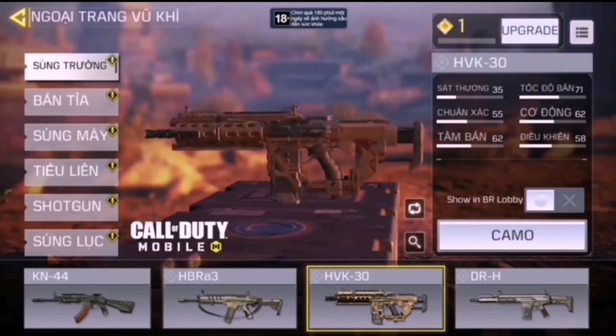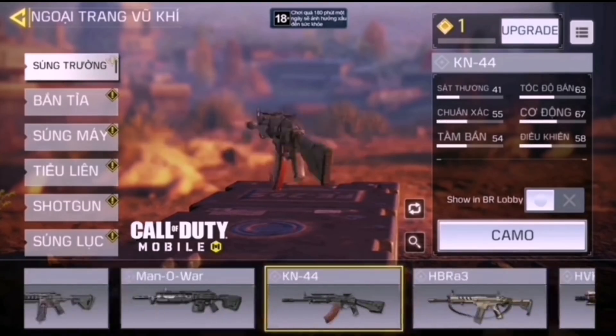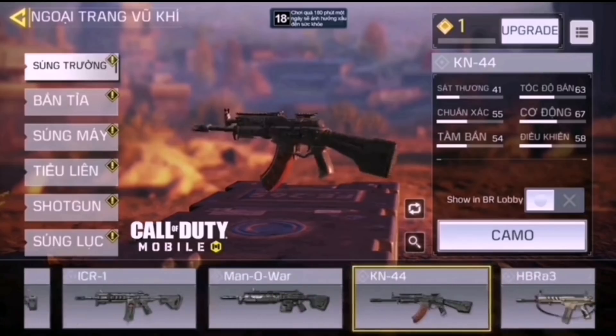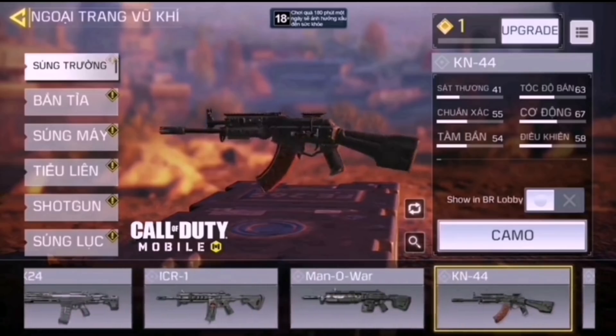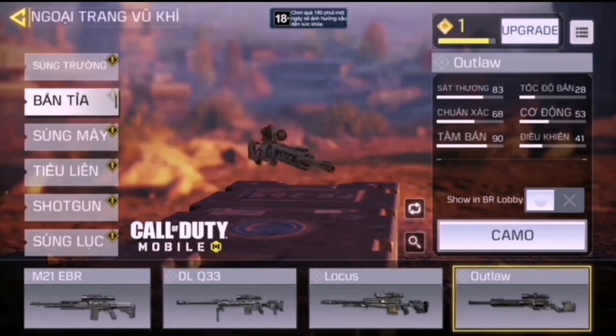We can see the DRH, we can also see the HVK30, we can see the HBOA3, we can see the KN44, and we can see the ICR1. Also if you look to the left you can also see the LK24 sticking out over there. That is all the assault rifles according to CoD VN that'll be added in Season 9.